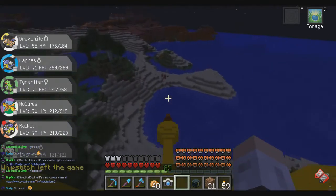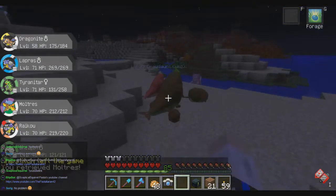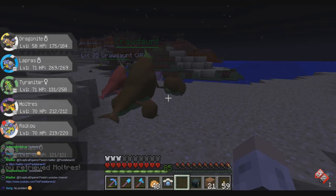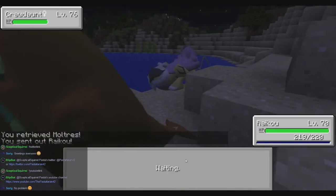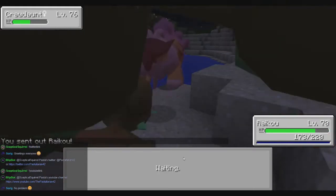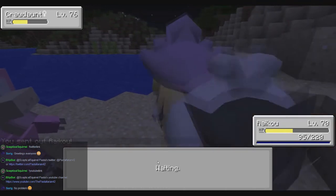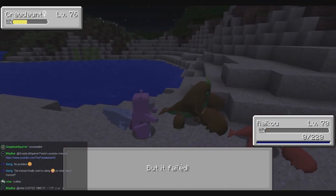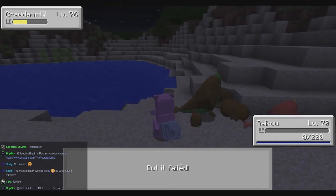Whipstitch left the game. This is either a shiny or a boss — since it is a boss, I shall fight it with Raikou. Spark. I thought it was a water Pokémon and that electricity would do something good.